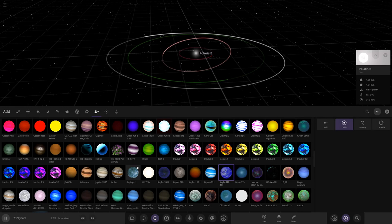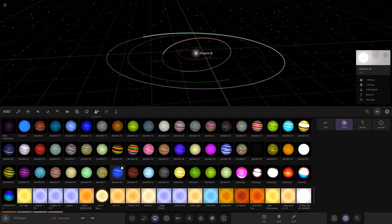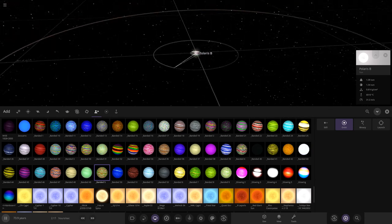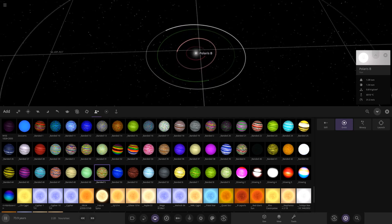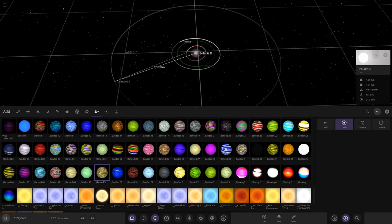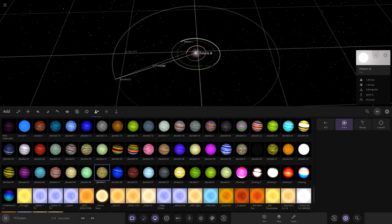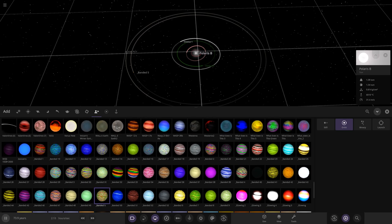So we've got a modified Kepler 22b — a whole different planet. What have we got next? Definitely some gas giants, and a return to the Christmas ones we've had for a few years. Banded Five — first of the gas giants — placed somewhere in the middle. And there are other Christmas ones in here too.